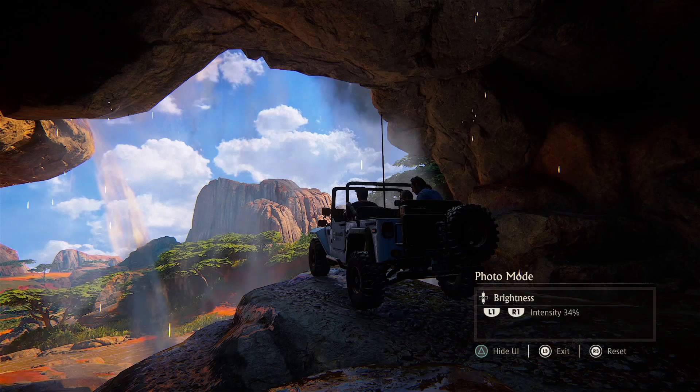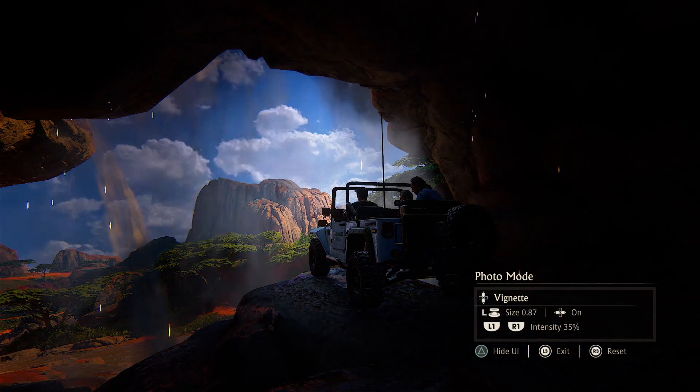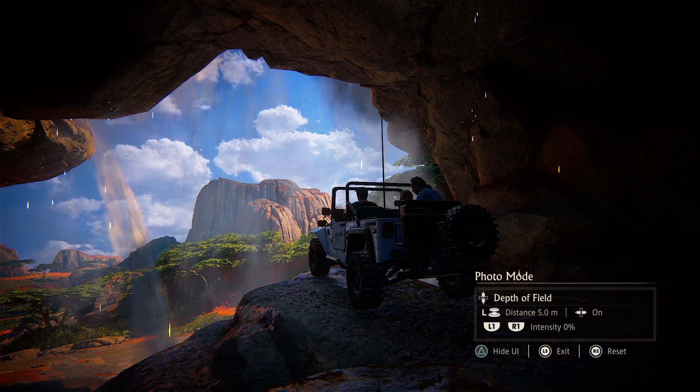Yeah, photo mode is there all the way through so you can use it at any time, but you can't access some of the filters until after finishing. You turn it on in the menu, double-click the two sticks, and then you can tilt, rotate — it works the same as in The Last of Us. You can do whatever you want with it, take a picture, apply all these different filters. Given how pretty Uncharted 4 is, it's going to be a problem to walk anywhere.